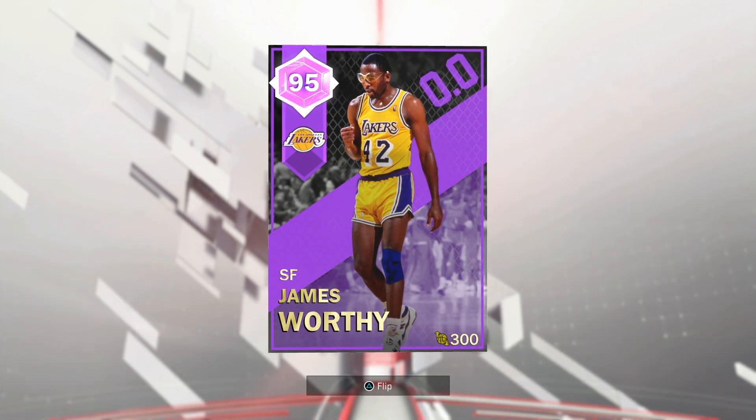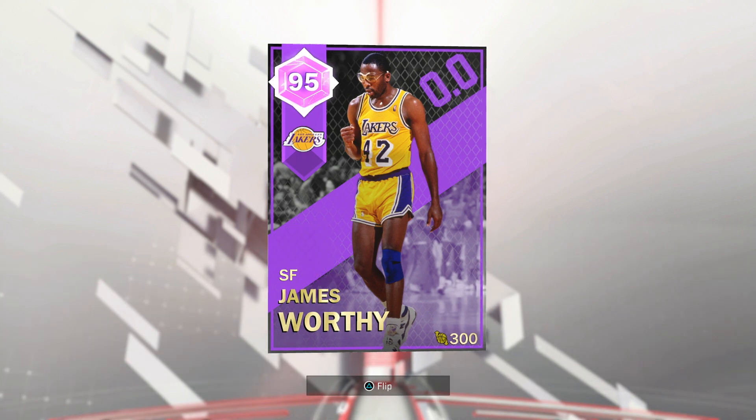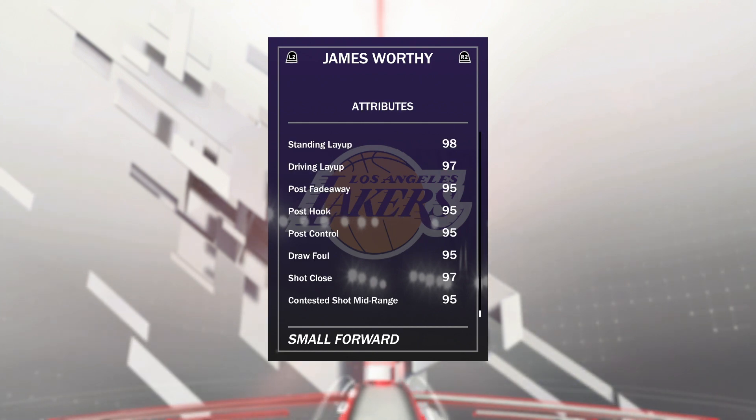As you can see, for an Amethyst, he's actually a 95 overall, so I wonder if 2K messed that up and this card's really supposed to be a diamond. But taking a look at him, you see he's got a 300 salary cap, 6'9", 99 offensive overall, and a 97 defensive overall at 225 pounds. So already he's looking pretty nice.